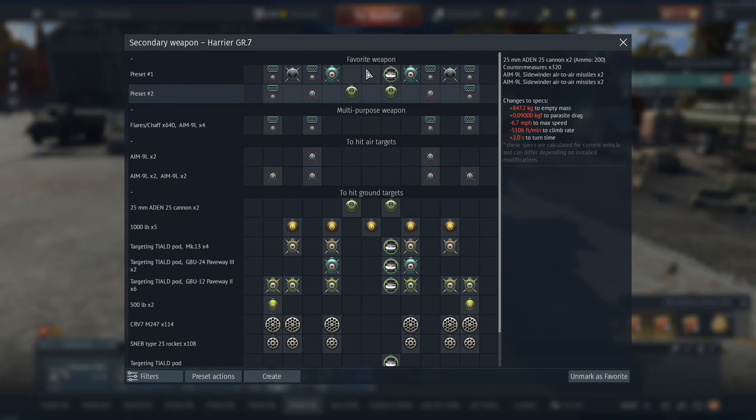If you do put the gun pod on, you can't have the guns. You have to have guns in both these slots here. So if you put the targeting pod in, you can't have the guns.